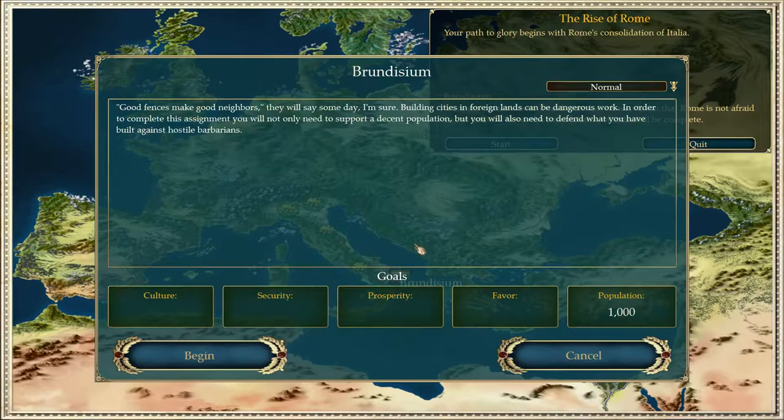The campaign briefing says: good fences make good neighbors. Building cities in foreign lands can be dangerous work. In order to complete this assignment you will not only need to support a decent population, but you will also need to defend what you have built against hostile barbarians. So we need just one thousand population for the goals, but we also need to contend with these barbarians.